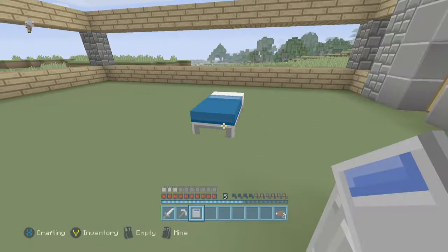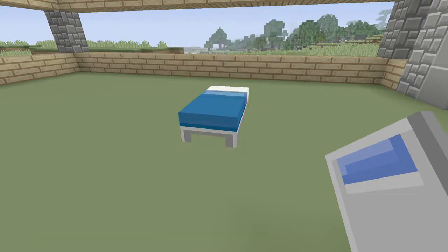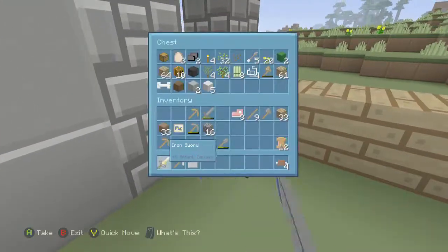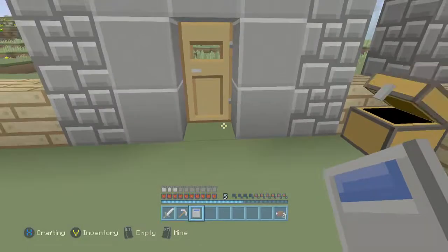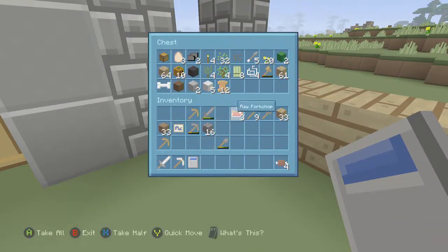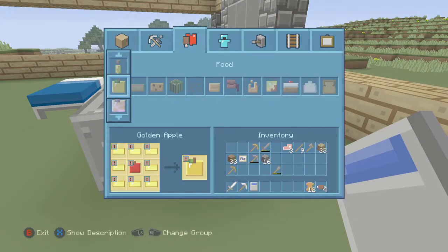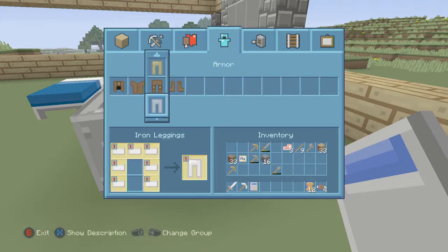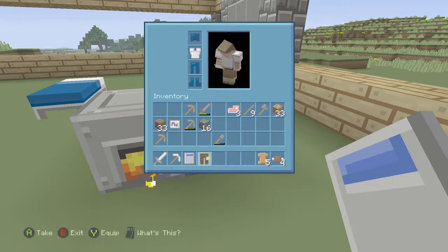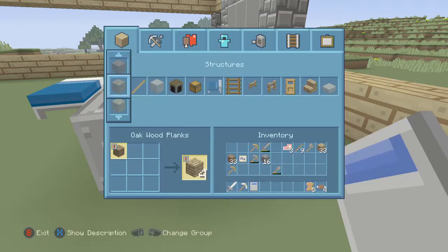Alright, some of this cooking has been done — I got a bunch of leather that I don't need. I guess we can use some leather to make some stuff. Let's make some pants — I don't want to go naked all day. How much leather do I have left? Five pieces.